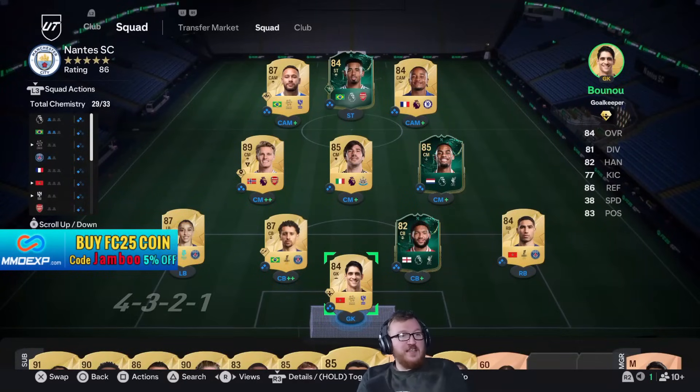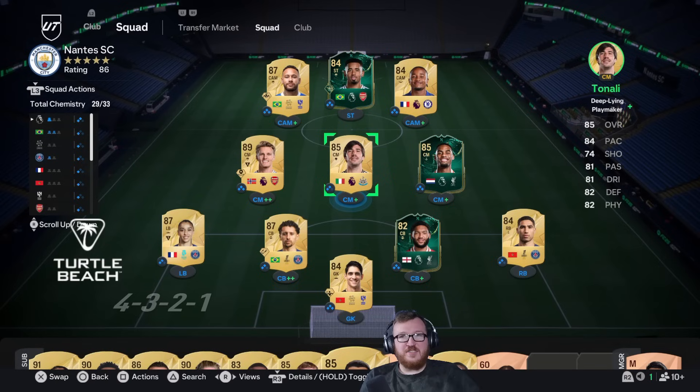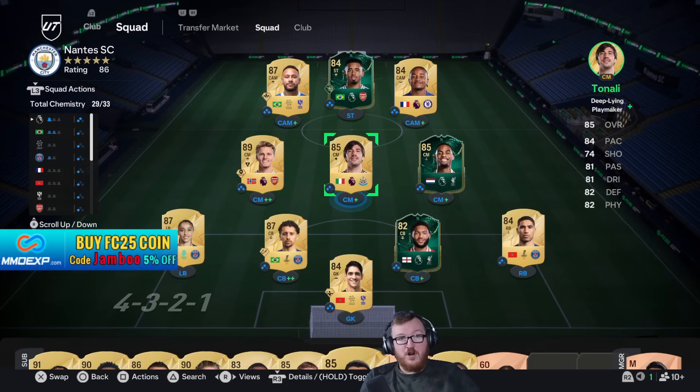This is the team I've been using and I'm on the cusp of the elite division. I sort of fell into a bit of a rut where I was stuck and I couldn't get things to work. So I thought, when all else fails, why don't we just throw on a 4-3-2-1?